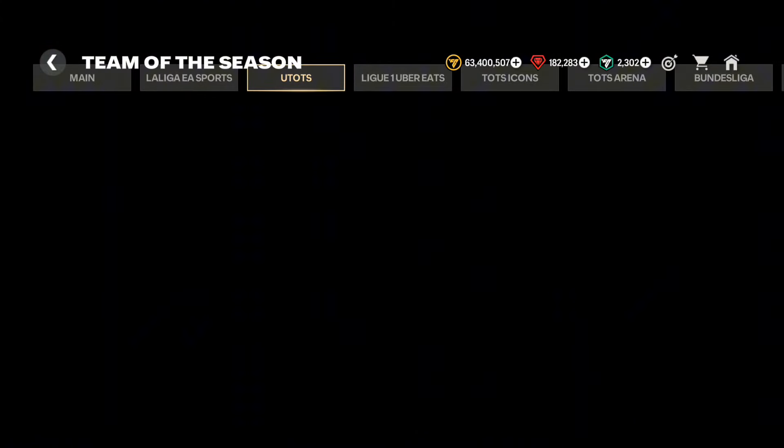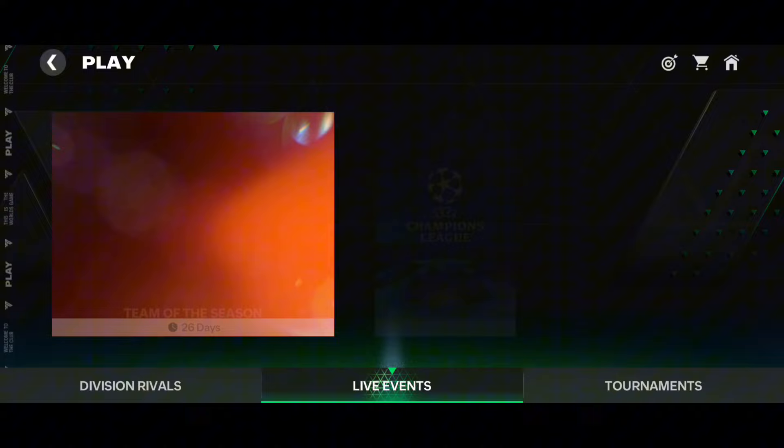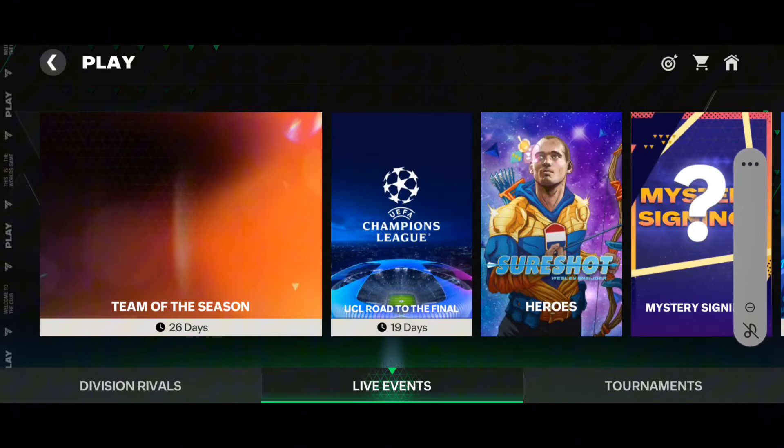Now let's talk about the calculations. As I told you, there are four weeks remaining in Team of the Season — you can see 26 days are remaining. Most of us have already claimed the first 90 points. In week one you get 90 points, in week two 90 again — so 180. In week three it will be 270, and in week four we will be able to get 360 Ultimate Team of the Season points.